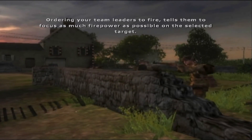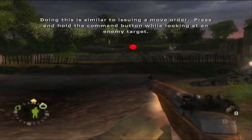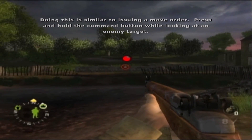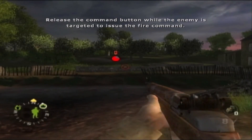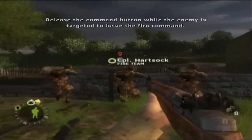Ordering your team leaders to fire tells them to focus as much firepower as possible on the selected target. Doing this is similar to a move order — press and hold the command button while looking at an enemy target, then release the command button while the enemy is targeted to issue the fire command.